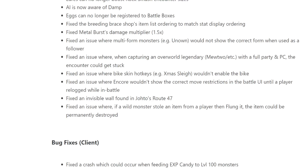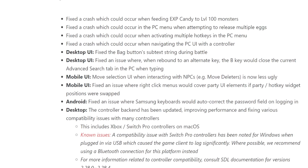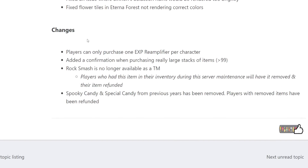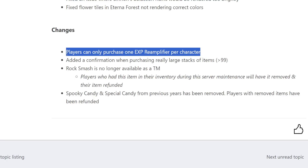AI is now aware of the Damp ability, so no more dumb AI exploding into your Pokemon. Players can only purchase one XP Amplifier per character, which makes sense since you can only ever turn one on at a time — buying multiples would just be a waste.